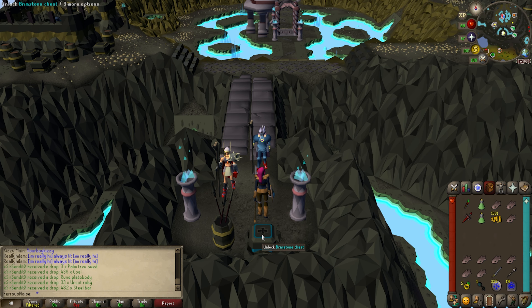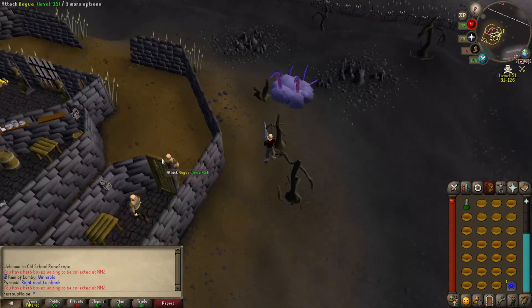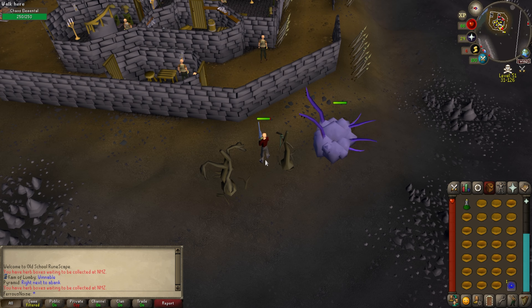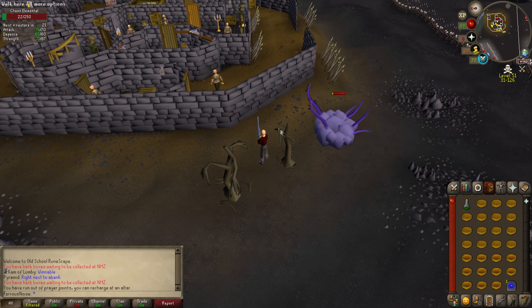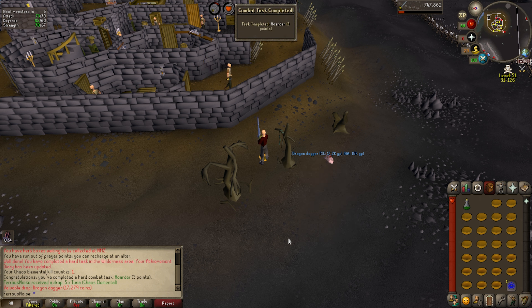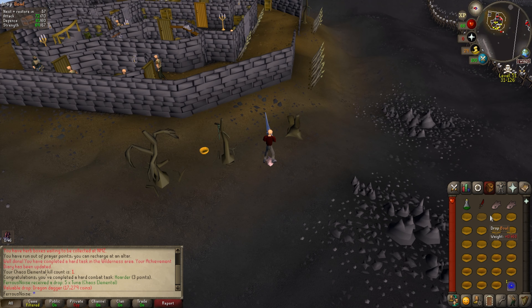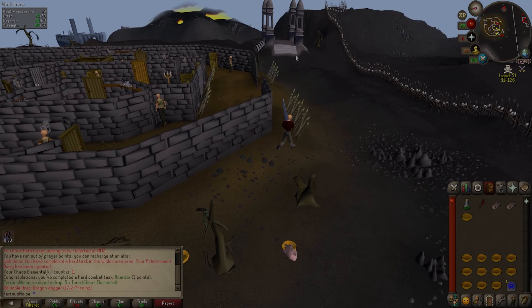Let's see what our first brimstone key gives us. 180k — alright. Chaos Elemental: turns out you can flinch it. I was looking through some combat achievements and saw one called The Flincher: kill the Chaos Elemental without taking damage from its attacks. I'd like to get at least one kill this way. A slower, heavier-hitting weapon would be better here but I didn't have one — that's why I'm speeding up this footage. That took about 15 minutes, but I completed the hard combat task Hoarder: kill the Chaos Elemental without it unequipping any of your items. As long as your inventory is full, the elemental cannot unequip your weapons — that's why I have a bunch of curry. The bowl stays in your inventory after you drink it, just like real life.